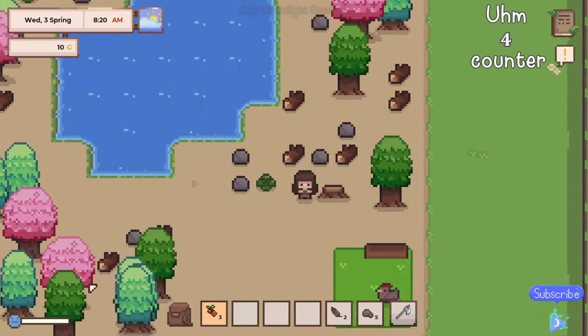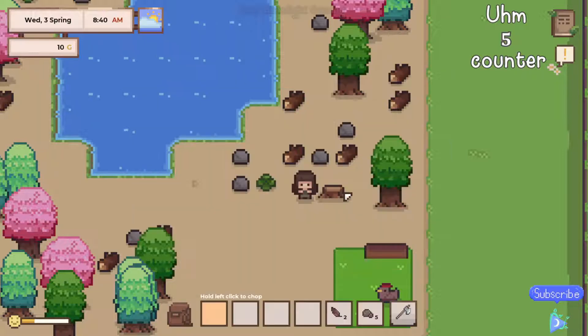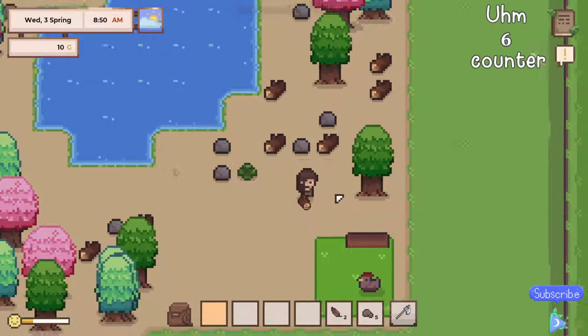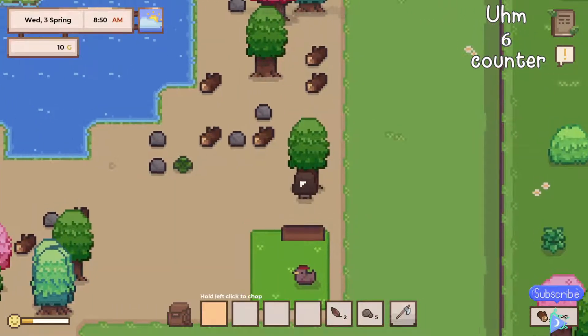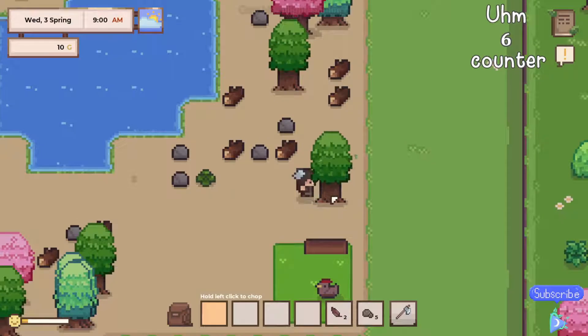Just remember to keep an eye on your energy bar — I already forgot. I'm gonna eat some berries; we need to go collect some more actually. I picked up a mushroom which gives 10 energy, but I haven't seen a mushroom again since yesterday. Maybe we'll pick one up today. In the meantime, I was thinking we'd just clear out one more tree — I should do it from the side, it's easier.